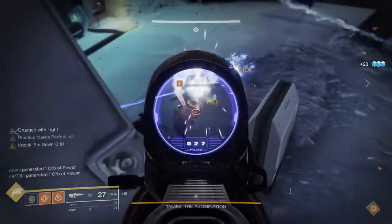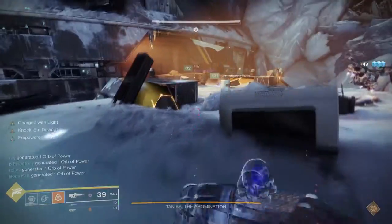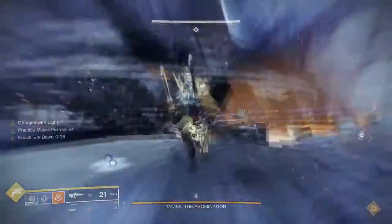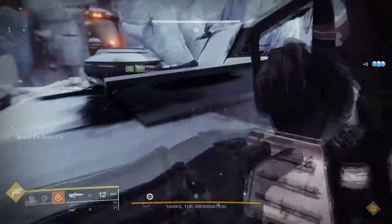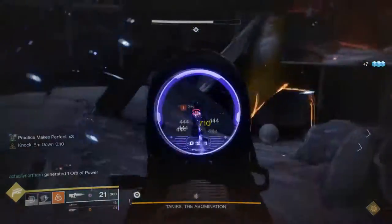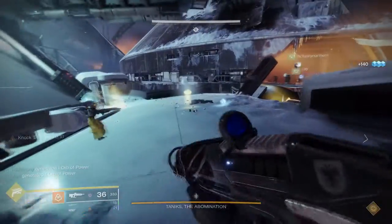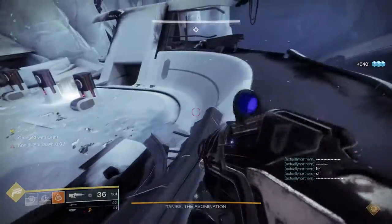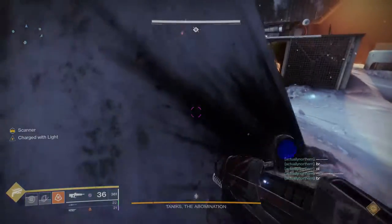In the final encounter you'll have the same three roles: operator, scanner, and suppression. Suppression does the same job — suppress the boss so everyone can slam the orbs. Scanner has the same job too. The operator changes slightly — they shoot bubbles to free captured teammates. So: scanner scans, suppression suppresses, and operator gets people out of the bubbles. I'll be showing gameplay of this.